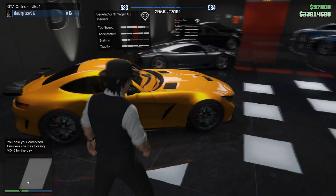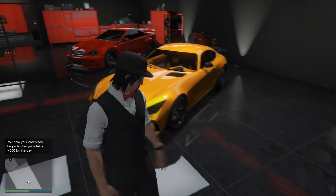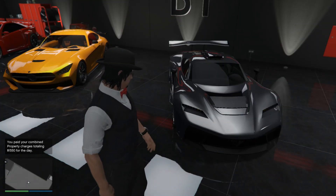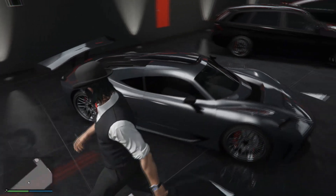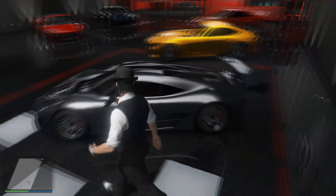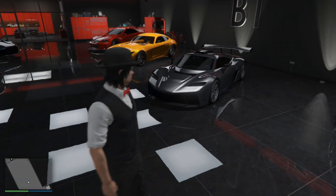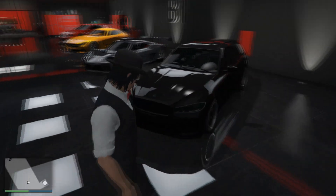Then we have this one — this is the supercar that they recently did with the hybrid engine. Looks kind of strange, not really my thing. But it does drive beautifully in this game. Then we have the BMW station wagon — Series 5 I believe. Simple black with custom wheels. And we have this one, this is a coupe.